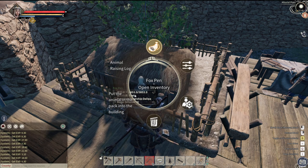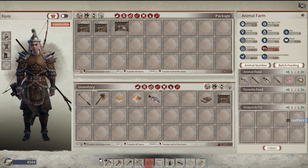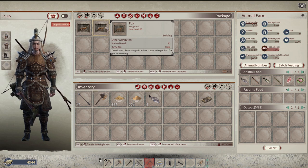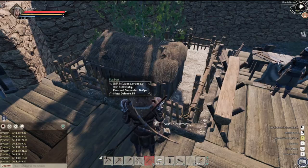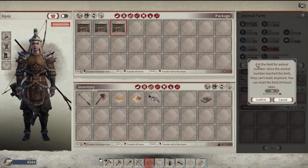So I do open. And then I assume you just put these in here. Wait, do I have to click on it? It says package. All right, so animals caught — foxes caught in the animal traps can be put into the fox pen for breeding. Set the limit for animal number. Once the animal number is reached, it can't mate anymore.